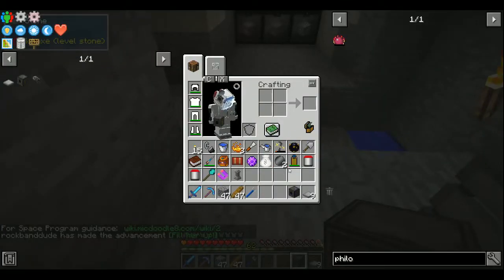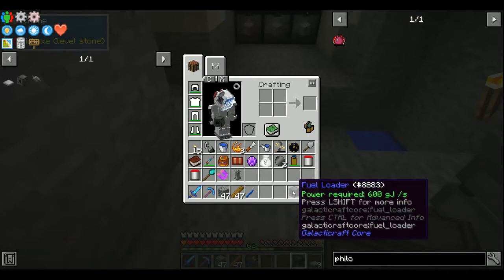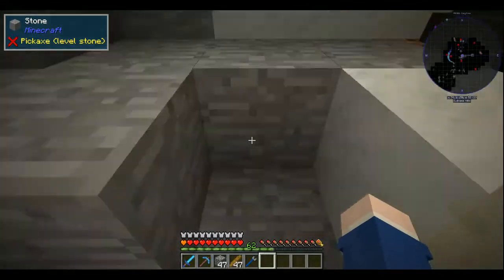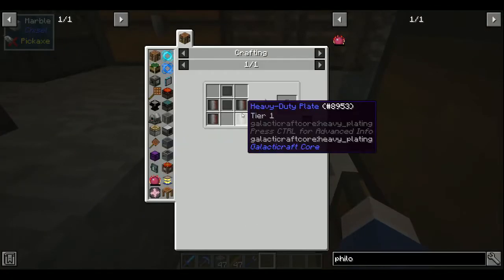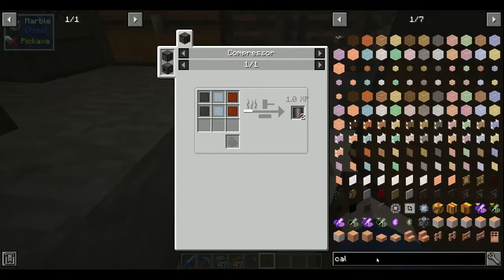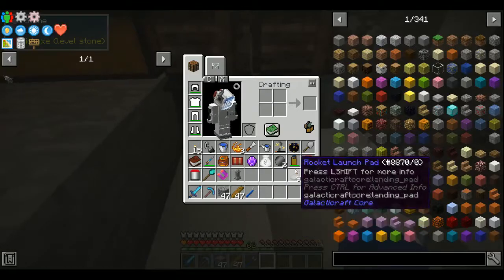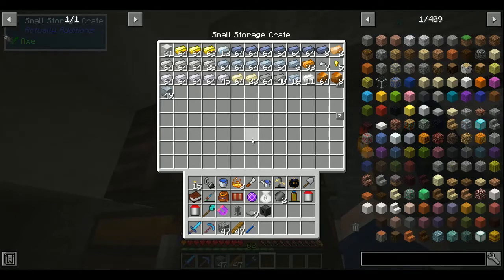Am I ready to go to the moon now? Oxygen - check. Space suit - check. Fuel loader, rocket, launch... I'm forgetting the most important part - obviously the rocket itself. We're not quite done yet. Heavy-duty plate. I don't even have Just Enough Calculations installed - that's going to change - but time to do some manual math.